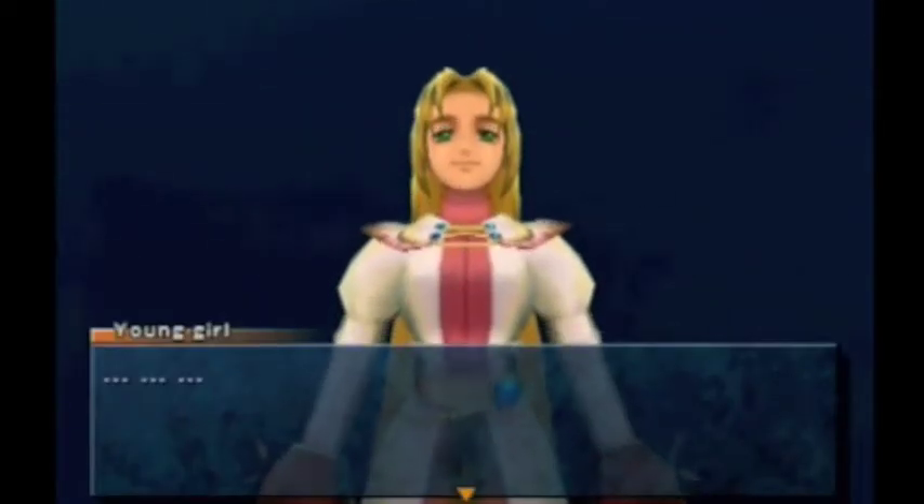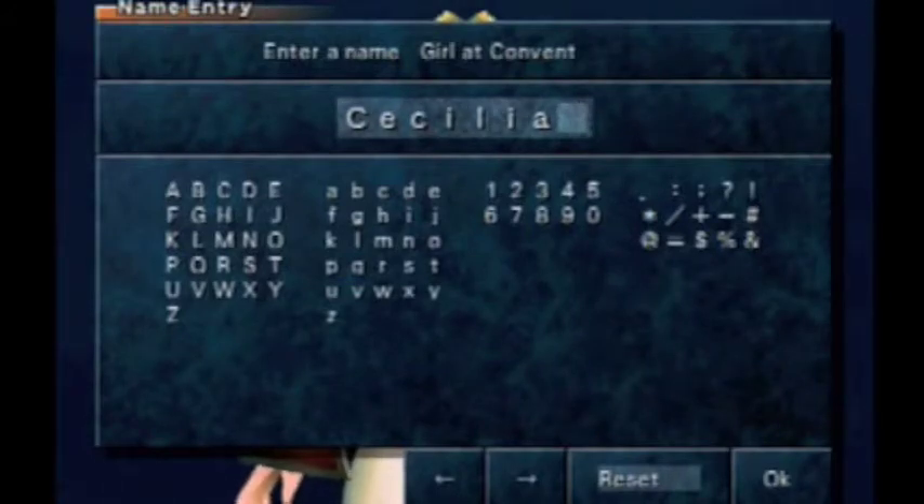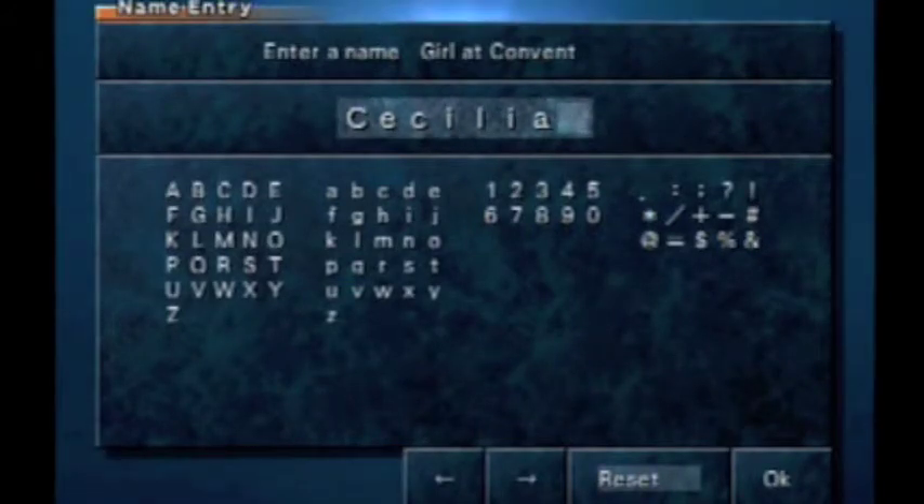Hurry, Shaman — give me your name. Filgaia will be covered in darkness again. Shaman, give me your name. My name is... Cecilia — I think that's how you pronounce that. That's what I was gonna leave her name as, so we're gonna stick with that. So Cecilia is our next party member.